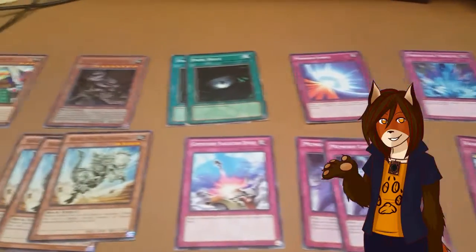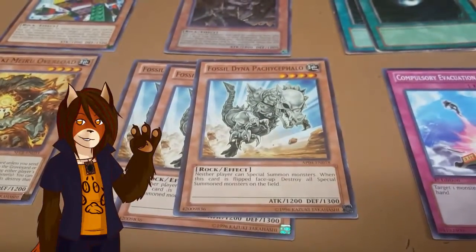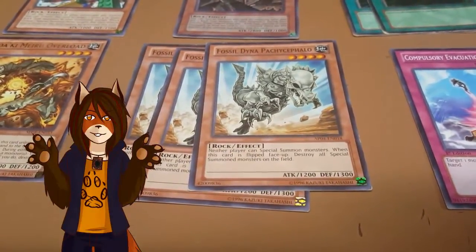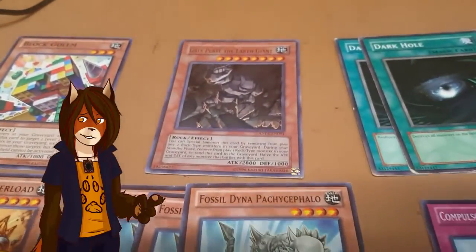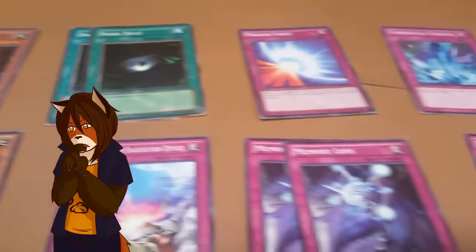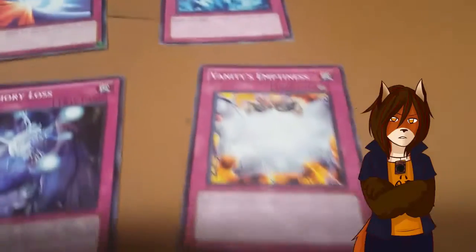Next, we're going to go into the side deck, because the extra deck is actually kind of predictable, so I'm going to start with this. We have the third Block Golem, the third Overload, the triple Fossil Dyna Pachycephalo. I haven't completely forgotten about this card — it's just I want the deck to be flexible, and if I play this, the deck kind of stalls on itself, because it does rely on special summoning a lot. The second copy of Gaia Plate is also here, as well as double Dark Hole. There's supposed to be an MST in here, but I haven't been able to find that spare copy — that's going to be the 15th card. But in the meantime, we also have the Compulsory Evacuation Device, double Memory Loss, Mirror Force, Torrential Tribute, and Banisher.